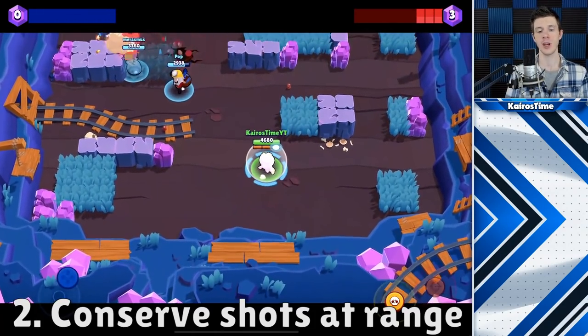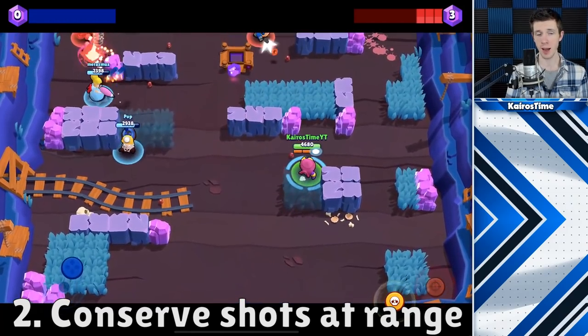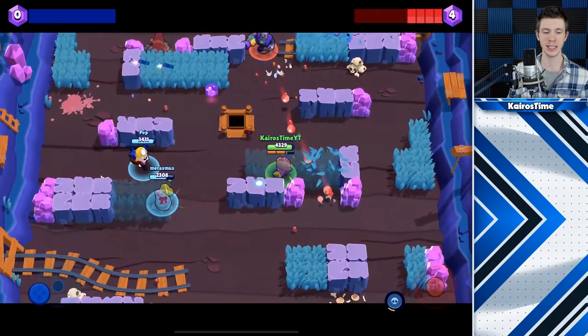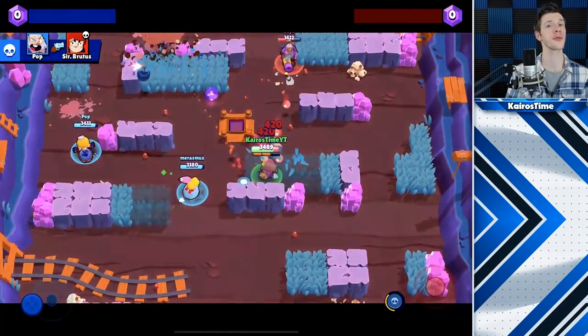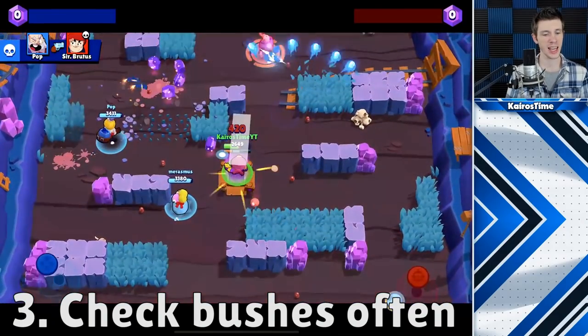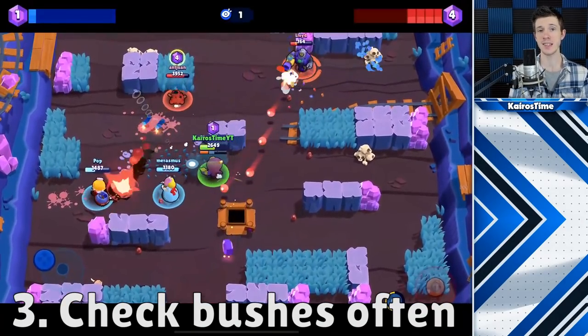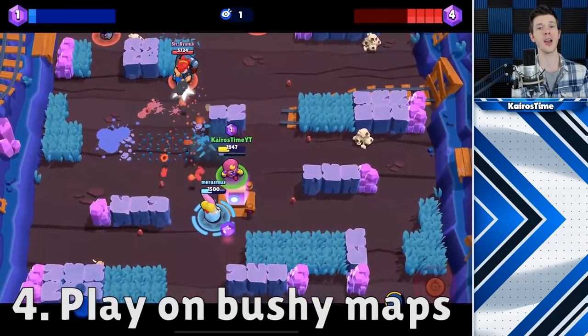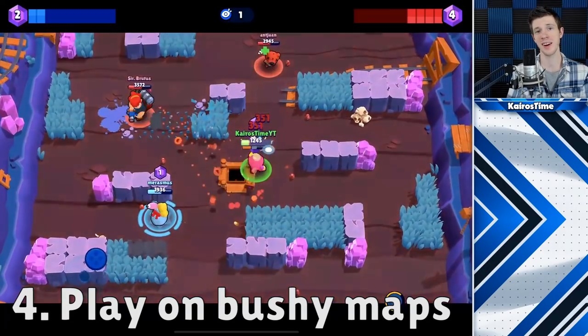Instead, you should fire off an attack when you have all three ammo recharged, or as the enemy brawler is about to start healing, or if you get a chance to land a complete hit because they get a little too close. Gene is one of the best brawlers for checking bushes because of his wide spread at a distance, which is something that only Gene is able to do. This means that playing him on maps with lots of bushes can actually be very beneficial.